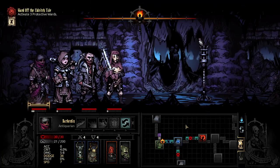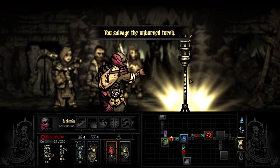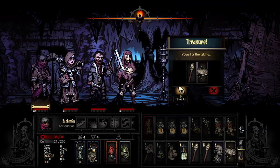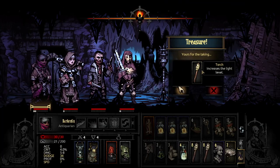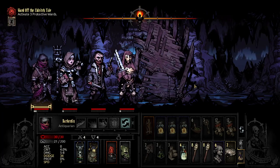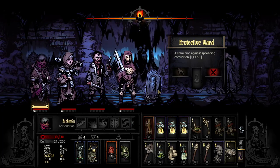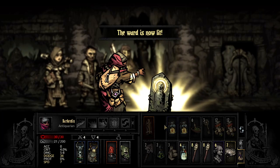We have a Torch — great, I'll take it. I don't have space in my inventory. So we're down to two shovels already — a little bit worried. We got our first one of the protective wards done. That's done — great. We have a space in our inventory, and kind of need it right now.